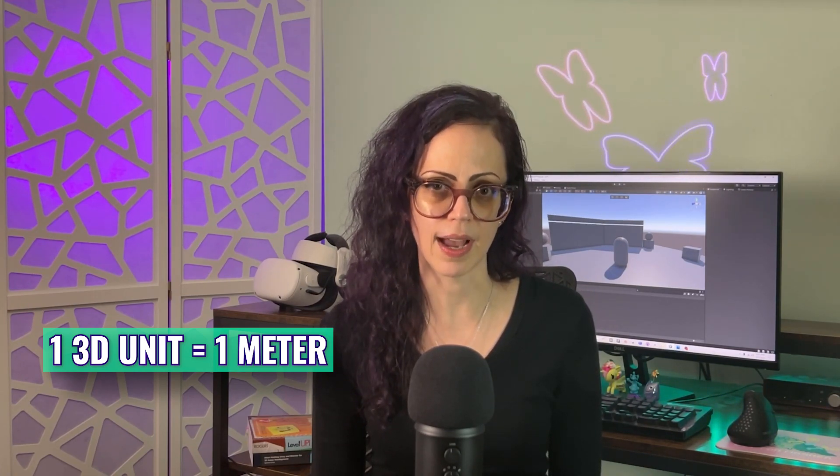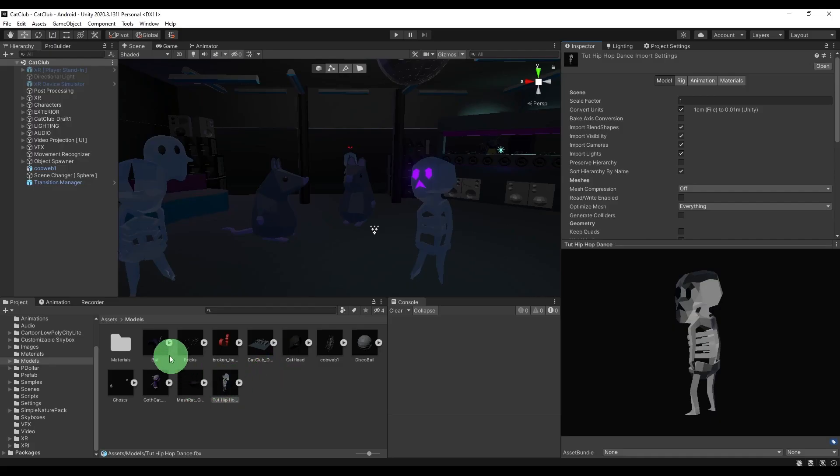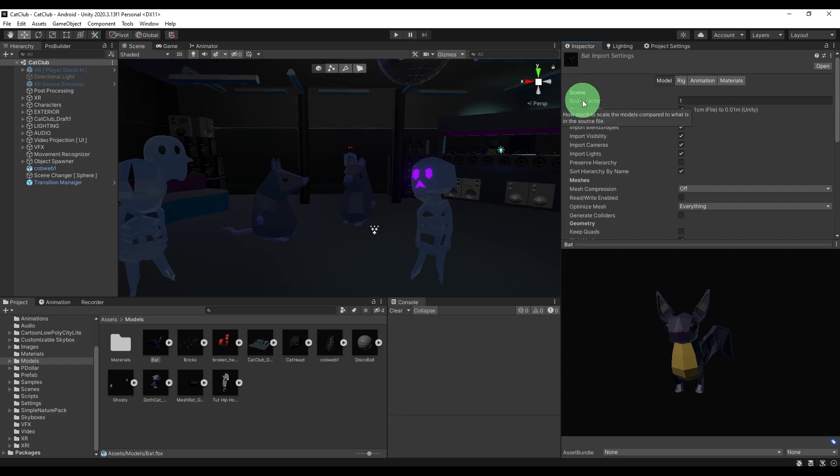If you're done grayboxing and testing in the headset and everything looks and feels good, it might be time to replace those placeholder assets. When doing so, I want to mention a reminder about scale. In my scale video, I talked about how to maintain the one 3D unit equals one meter from Blender to Unity. Both programs default to this measurement, and I suggest creating or scaling your assets at their true size so you don't have to scale them down later — otherwise you're going to have to eyeball and guess, which will take too long. If you're mixing and matching 3D models, whether your own, free, or paid, be sure to check scale and set everything to their true size. In Unity, go to a model's import settings and make any scaling adjustments — remember to bring them all in at one.